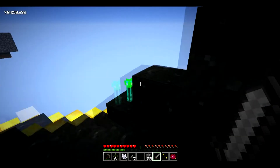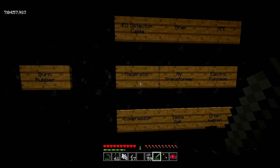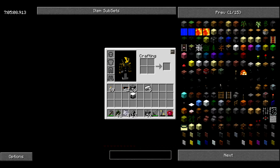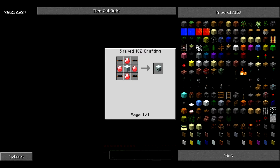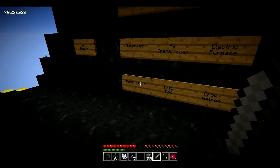I can do burn rubber since that's the current challenge in the order they're giving me. I can make this stuff. Can I even make an MFE? I can't charge it but I can probably make it. Yeah, I can make that. I can also make a miner, a macerator, a Tesla coil, a crop matron, and a compressor.